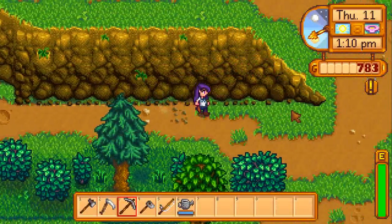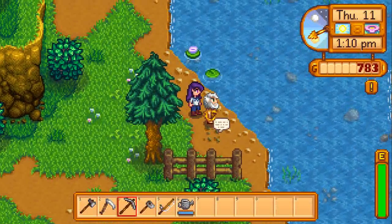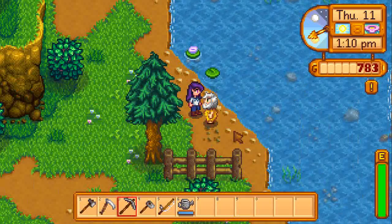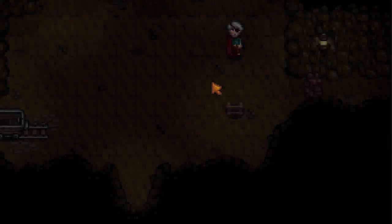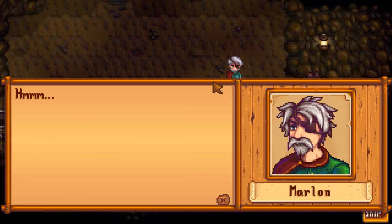Let's head to the mines, show them the mines. We haven't met this guy yet — Linus. Do you want something from me? Let's just approach him. Another cutscene for you guys — the pirate guy.